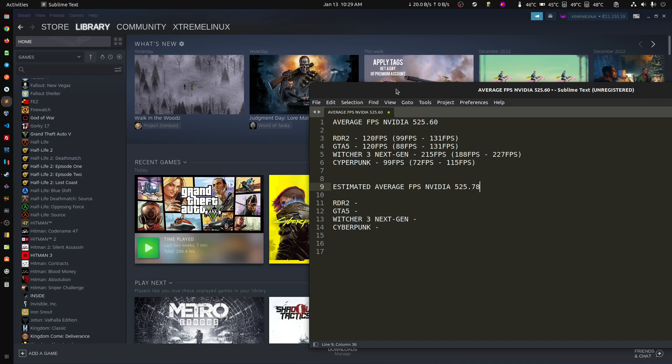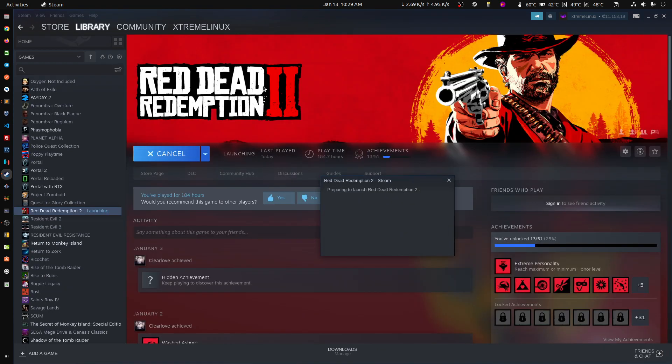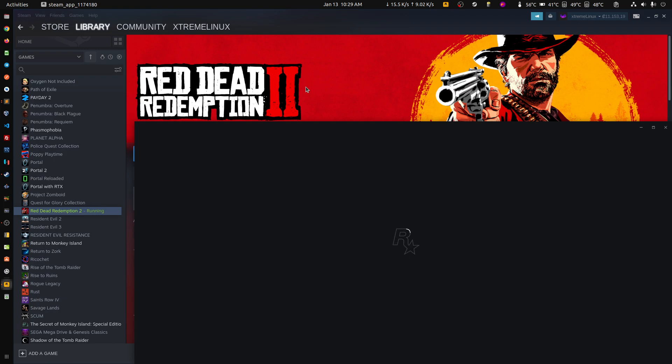These games are more intensive, so let's start with RDR2. On the last video with the old driver we had 120 FPS. Let's see how it goes — you're going to see the average FPS in real time, basically at the same time I do. We're using the same settings, not changing anything on any of the four games — the same ones we had about a month back with the 525.60 driver.